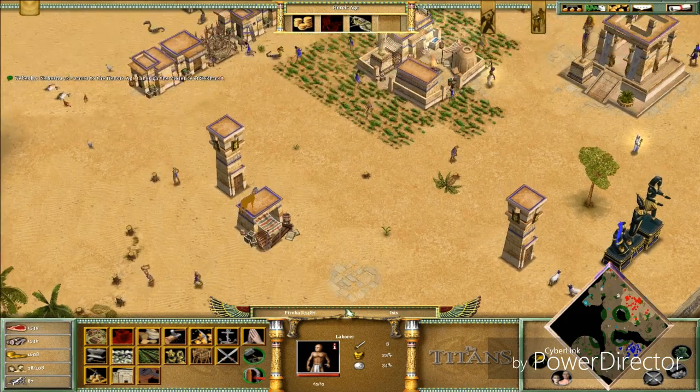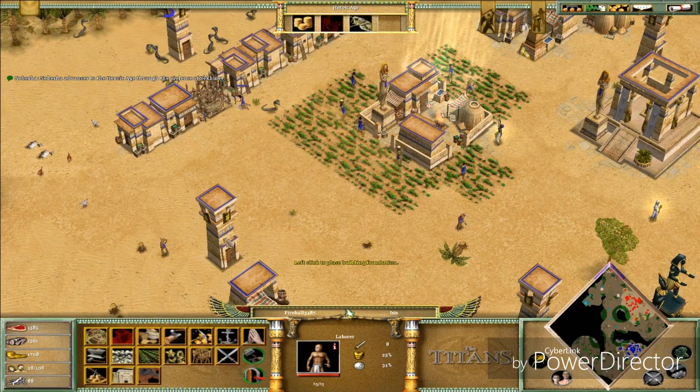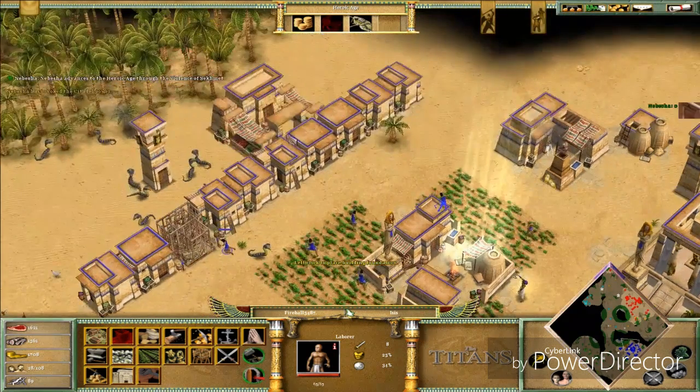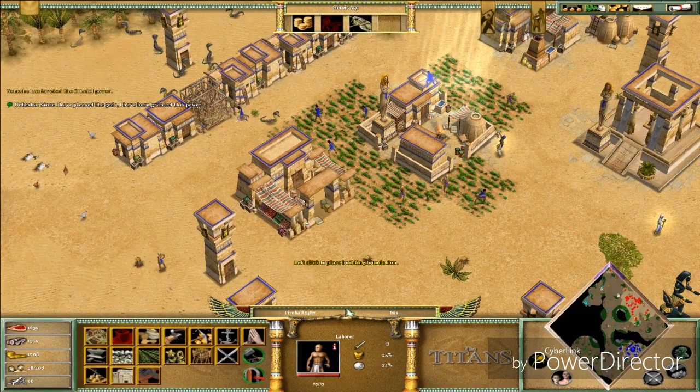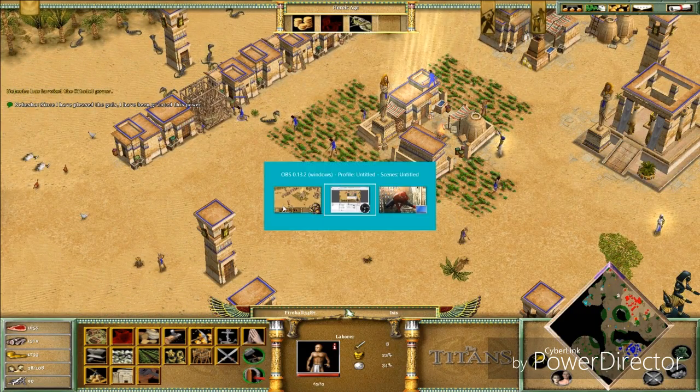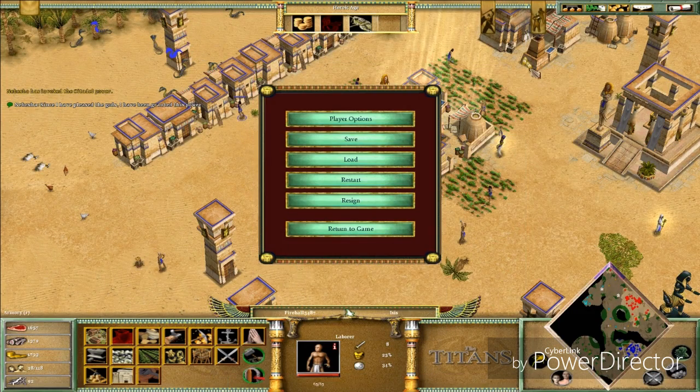Everyone has advanced to the Heroic Age. The market doesn't need any resources — is this a glitch, an exploit, or did they intentionally design it that way? Someone was ringing my bell, I'll be right back. Okay, I'm back — sorry about that.